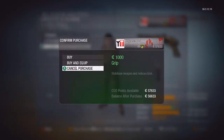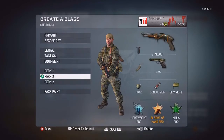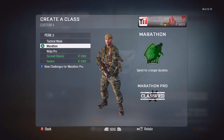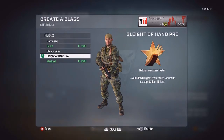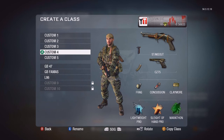This is the class I'd recommend if you're going to use the Stake Out: Stake Out with Grip, Lightweight, either Sleight of Hand or Steady Aim — but Steady Aim is a little better. For your third perk, you'll want either Hacker, Marathon, or Tactical Mask. I don't really recommend Ninja because you're going to be rushing around, unless you're using it in Search. I wouldn't recommend Second Chance either. I almost have Steady Aim Pro so that'll be cool. Thanks for watching guys — if you could comment, like the video, and if you haven't been to my channel before, subscribe. I'll see you guys next time, peace out.